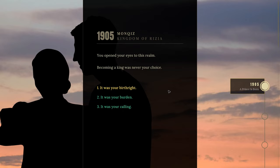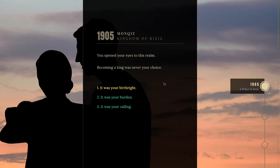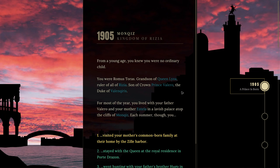Just like with the main storyline where we're playing as Anton Reign, we get to choose some options for our character, which do actually have an effect — they have a significant effect on different events based on your personality type or how you were raised. So, 1905, Kingdom of Regia. 'You open your eyes to this realm. Becoming a king was never your choice — it was your burden.' I don't want to play an awfully cocky and arrogant king; I want to play someone in the middle. 'From a young age, you knew you were no ordinary child — you're Romus Taurus, grandson of Queen Lysa.'